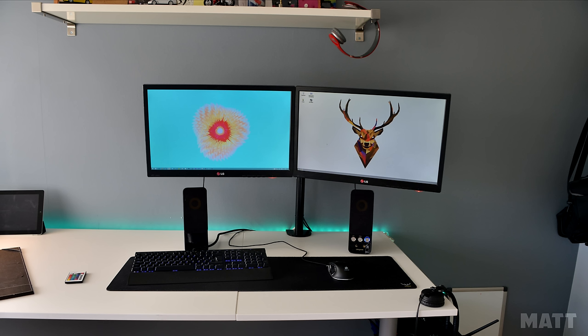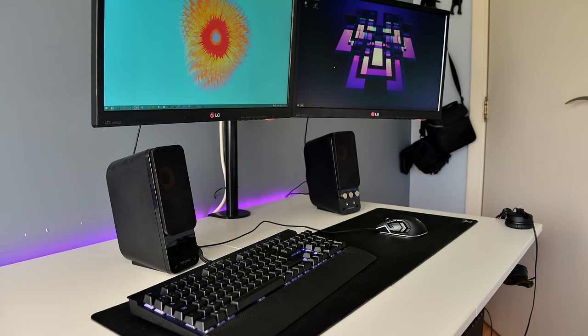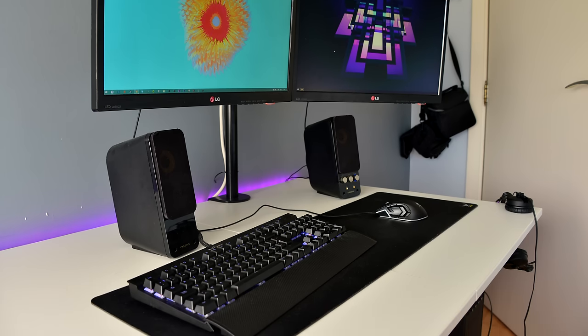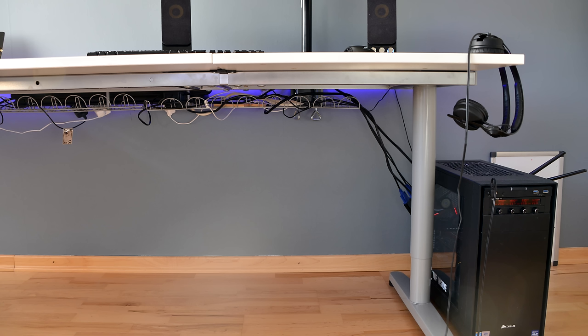Matt is next up and we have a dual monitor setup — two LG 22-inch monitors mounted above the desk. You also have the Corsair K70 RGB keyboard and an M95 mouse along with an extended mouse pad. On the desk you have the Creative T20 speakers, Sennheiser HD headphones hanging on the side, and LED strips in the back. Excellent work on wire management — no cables touching the ground, so you get a point for that.